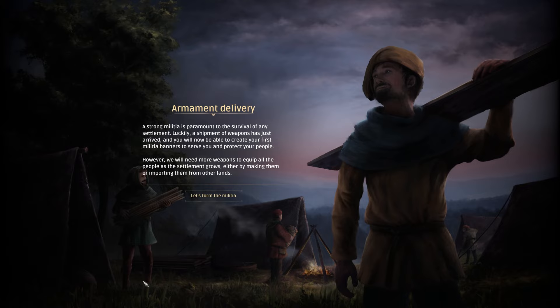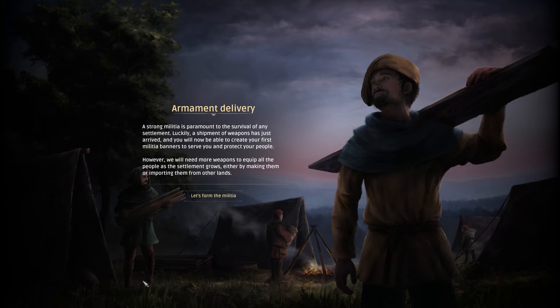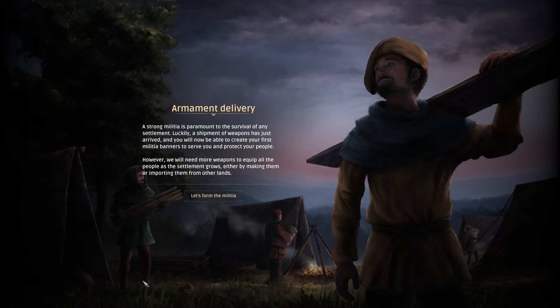A strong militia is paramount to the survival of any settlement. Luckily, a shipment of weapons has just arrived and you will now be able to create your first militia banners to serve you and protect your people. However, we will need more weapons to equip all the people as the settlement grows — either by making them or importing them from the land.